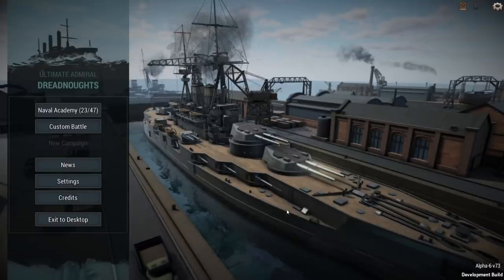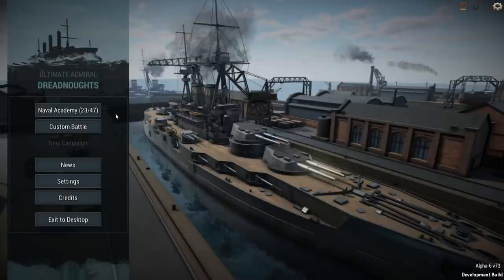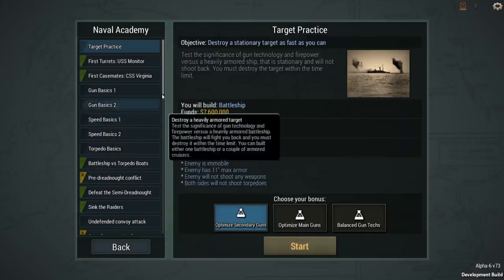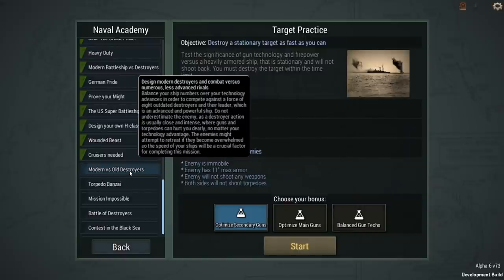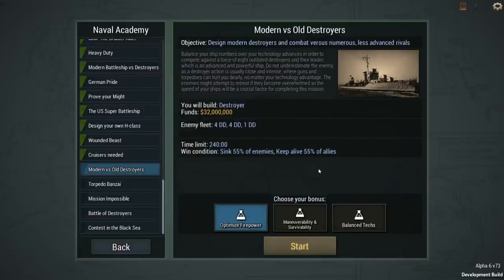Welcome back, everybody. Time to dive into some more of Ultimate Admiral Dreadnought's Alpha 6. We're going to take a look at some of the new Naval Academy missions today, and we're going to start right here at the beginning with modern versus old destroyers.